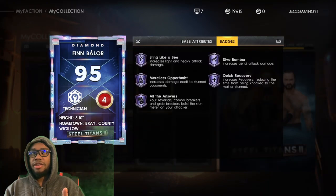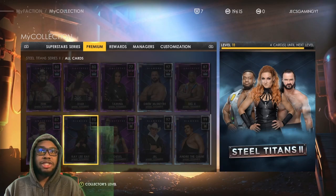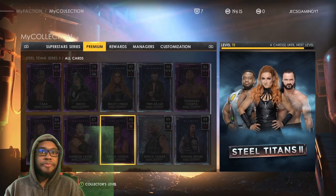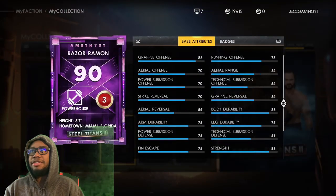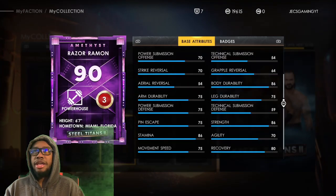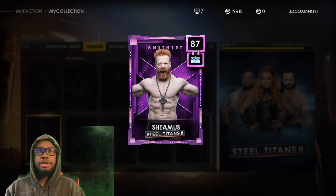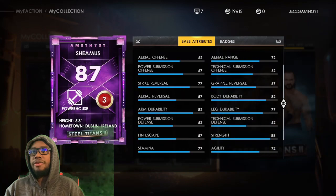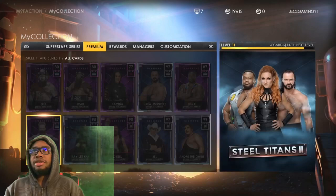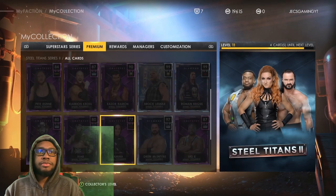Finn Balor is actually a really good card — these cards are absolutely insane. Let's check out Razor Ramon: finisher badges are decent, he's decent. And Sheamus — the amethyst cards are whatever, nothing too insane.